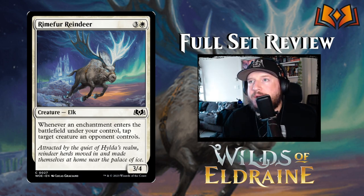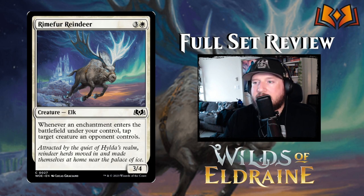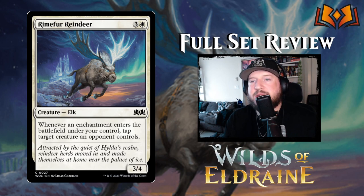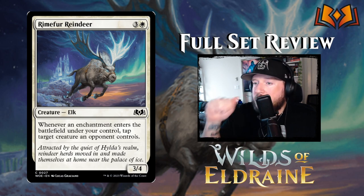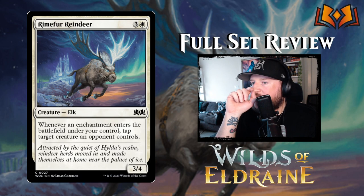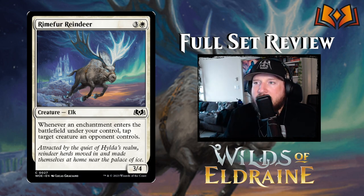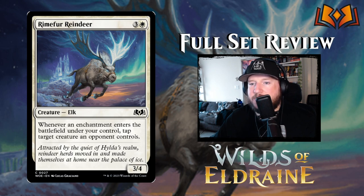Next up is Rhyme of the Fur Reindeer: 3 and a white for a 3/4 elk. Whenever an enchantment enters the battlefield under your control, tap target creature an opponent controls. This is going to be a combo piece and a real pain in limited, especially if you get those enchantment decks really put together. Otherwise I don't know if it's going to find a home in the actual standard white-green enchantment deck. I wish it had flying — it's obviously flying in the art, so it's weird that it doesn't. I think it would be more relevant with flying. Otherwise, you're just playing this to get those triggered abilities. There's no cap on how many times you can trigger that ability, which makes it a little stronger.